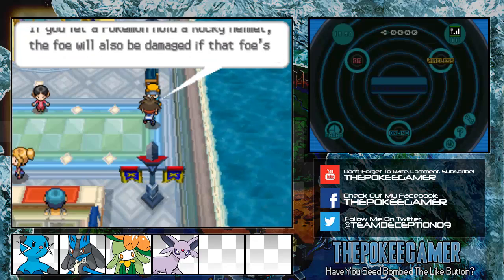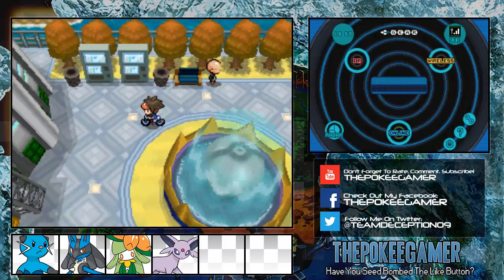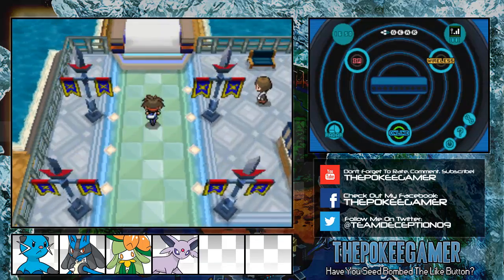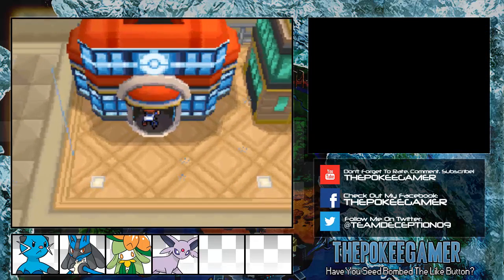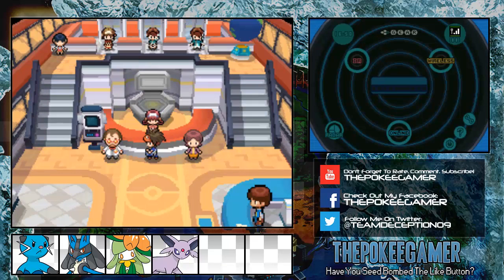For all of the X and Y players, basically all across the world, the Fancy Vivillon distribution is supposed to end on Thursday, and it cannot be obtained regularly in-game for anyone who doesn't already know that. It also has a special Hold Hands move, and was made to commemorate the 100 million GTS trade milestone. I do recommend you pick that up if you haven't already.